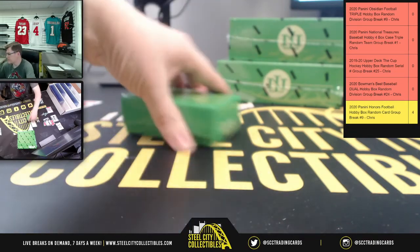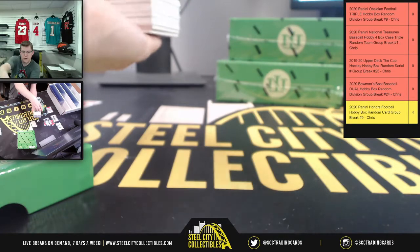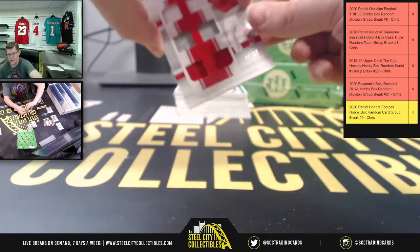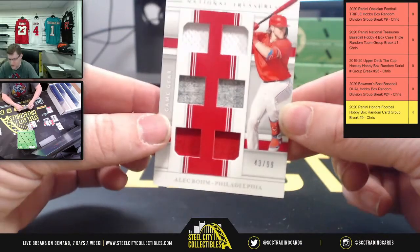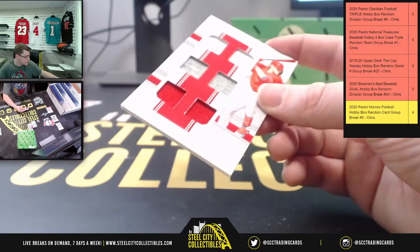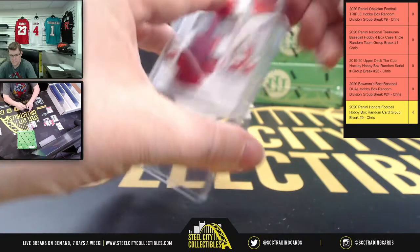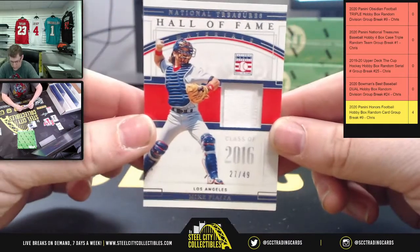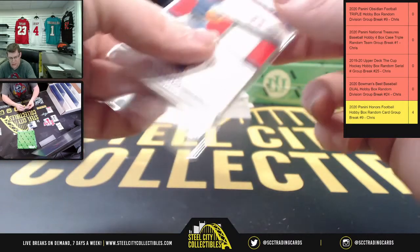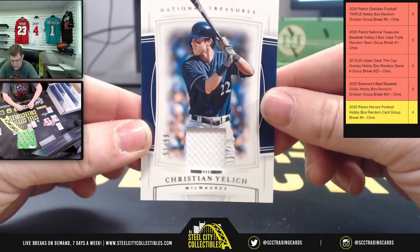Box number two. Dodgers booklet from box one. Let's see what's on top — empty. Game Gear: Alec Bohm, 43 of 99 for the Phillies. Hall of Fame, 27 of 49: Mike Piazza — team name is Los Angeles on this one, so not for his time as a Met but for his time in LA.